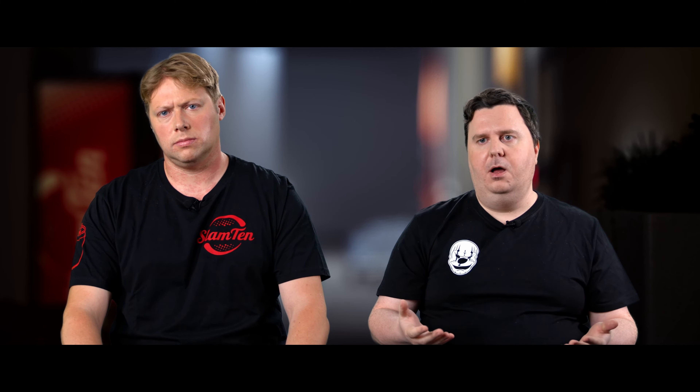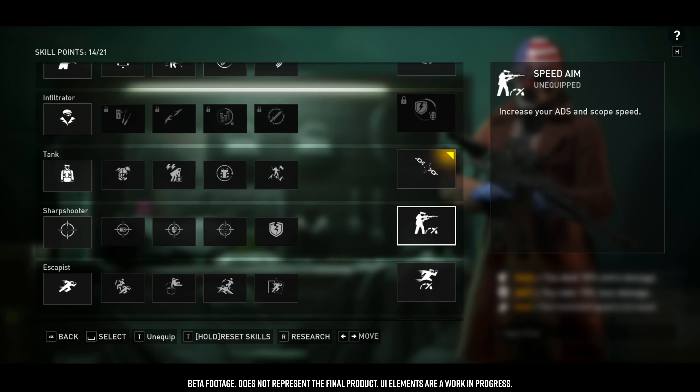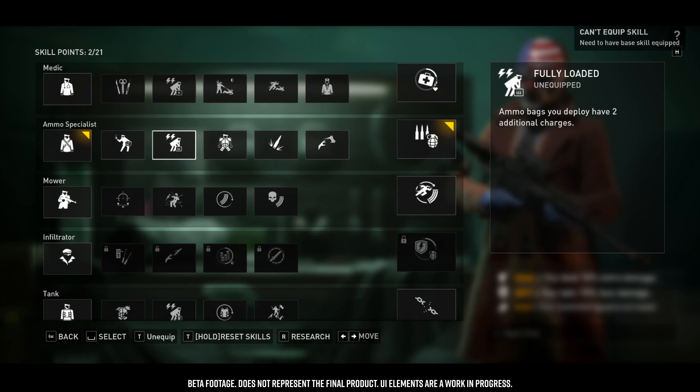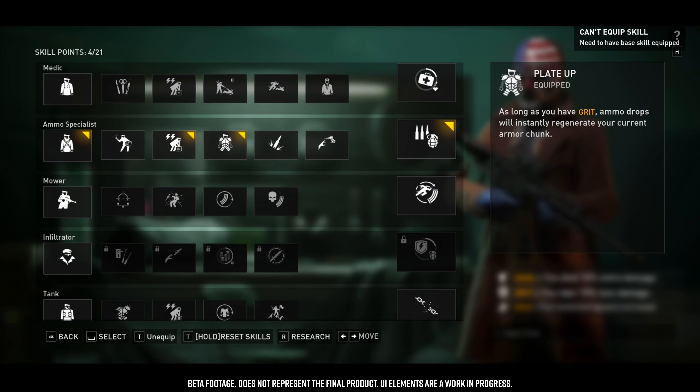Basically how skill lines work: you have a base node, upgrade nodes, and a mastery node. The upgrade nodes range from 3 to 5 depending on the skill. Mastery nodes are weaker but don't require you to equip any upgrades or the base node. You do not have to pick all the nodes in a skill line — you just need to have the base skill equipped.